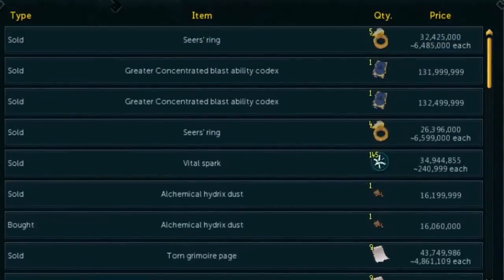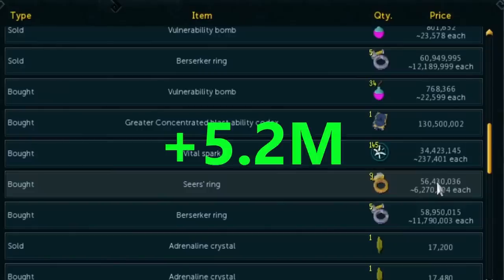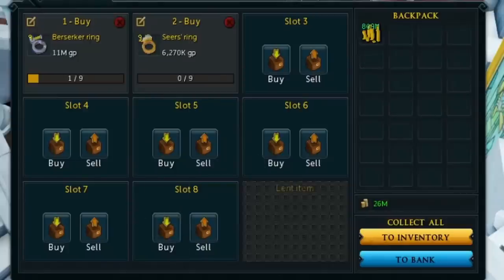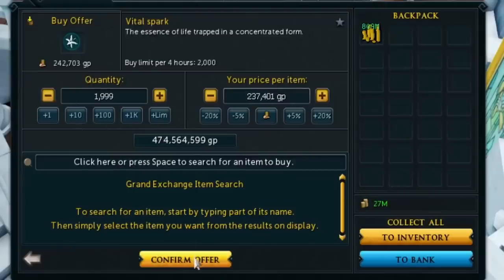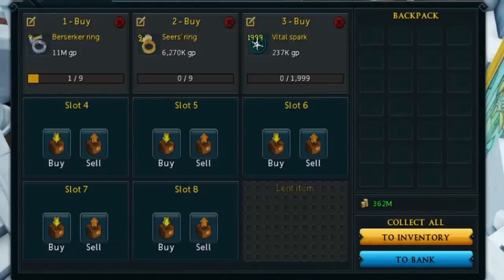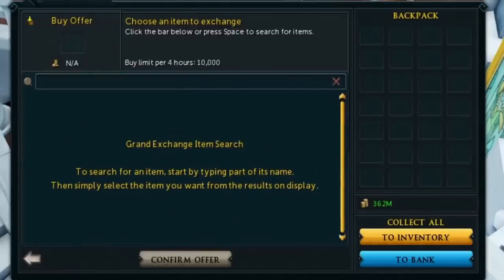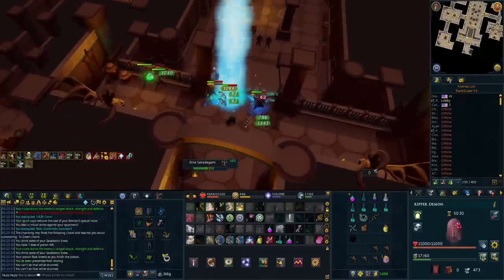There are also things like buying alchables for an auto-alcher machine, or buying herbs and vials of water for a partial potion producer — those invention machines let you invest money and slowly gain more, almost like a stock investment. Flipping and invention machines carry little risk. The auto-alcher especially won't lose you money if you buy the right things — you'll always make money. These methods ensure your idle GP is still growing rather than just sitting there losing value to inflation.